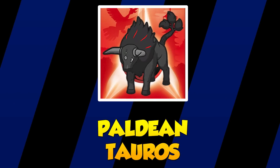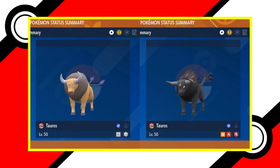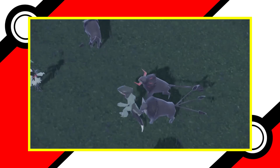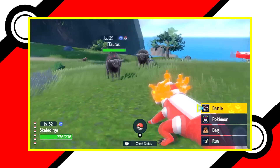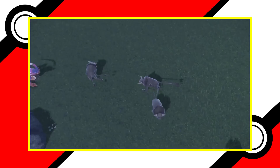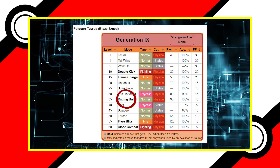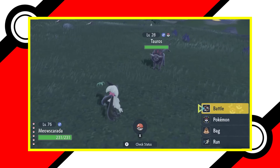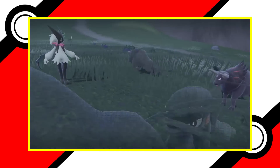Next up we have Paldean Tauros. Tauros has fallen far as a powerhouse since Generation 1. In recent memory, Tauros has been held back by its good but not amazing stats and pure normal typing. In Paldea, we learn of a new breed of Tauros that are no longer normal, but fighting type — an upgrade to pure normal. Its Blaze breed is fighting-fire type. These forms take a buff to their physical attack, making them a solid physical attacker. Paldean Tauros's signature move is Raging Bull, with 90 base power, changing type depending on which breed it is — in this case, fire. This move can also end your opponent's defensive screen moves, making it a clever redesign and a powerful offensive threat.